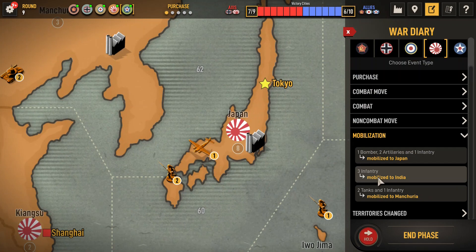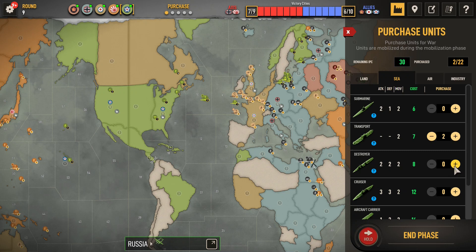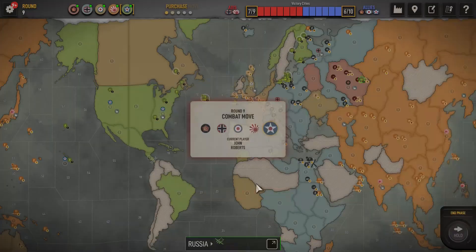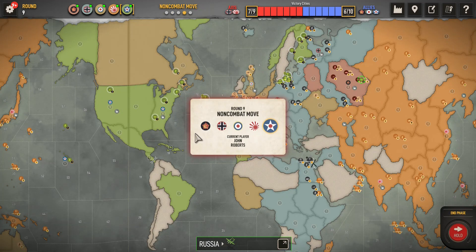So the United States — not seeing many attacks that the United States can conduct. We need two new transports — we lost some transports. We have plenty of land units. I'm going to get a destroyer to help defend against his aircraft — he may decide to purchase more aircraft. I will purchase two fighters. No combat move, so we move right to non-combat. We'll fill up these transports with some infantry and send them to France. This fleet needs to come out to sea zone 8, so that these transports can get to sea zone 8 and eventually come back and pick something up.